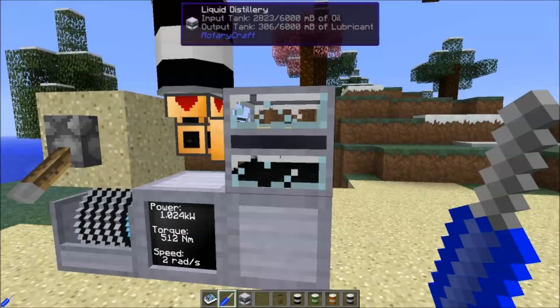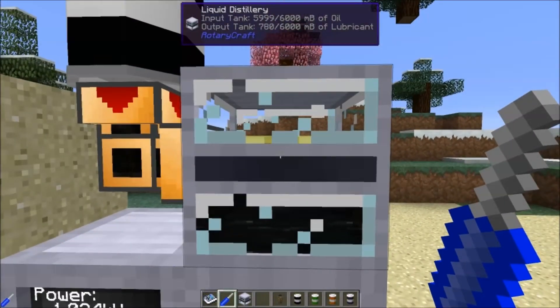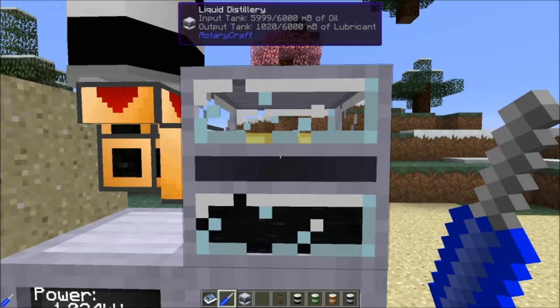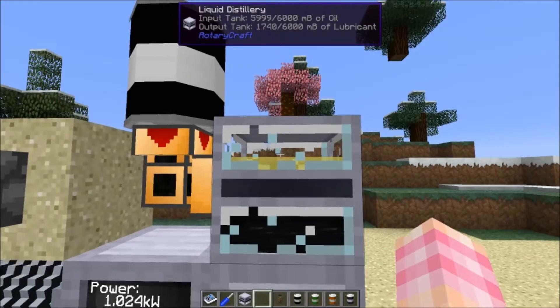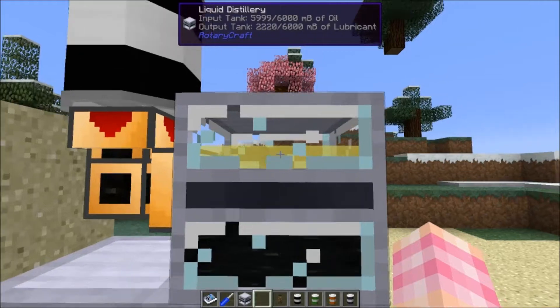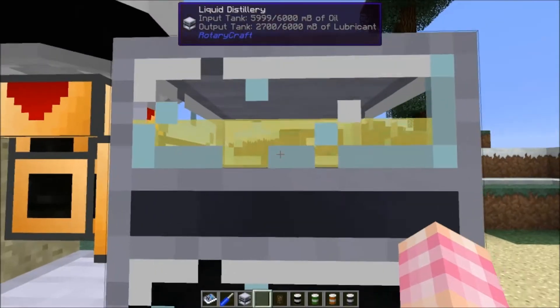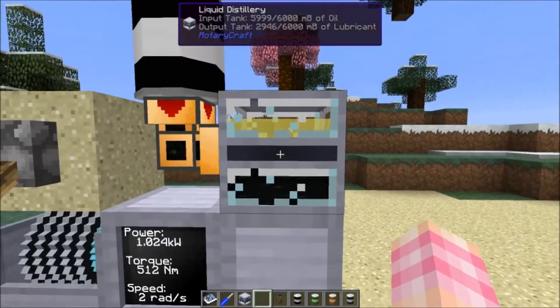So we've got some oil going in. We've filled the bottom tank with Buildcraft oil and it is turning that Buildcraft oil into Rotarycraft lubricant. That's pretty cool. Now there is a ratio on this: for every one millibucket of oil you get six millibuckets of lubricant — so you get six times as much lubricant out as you put oil in, which is pretty nice.